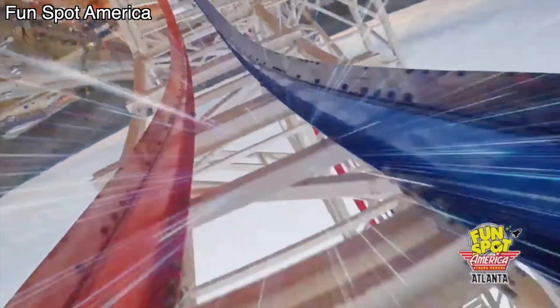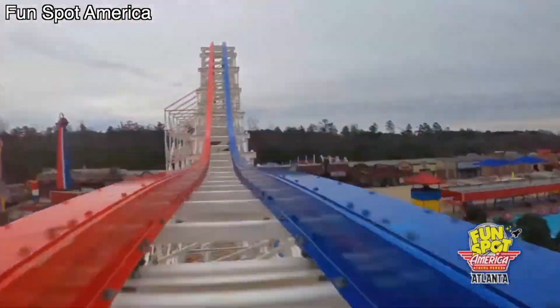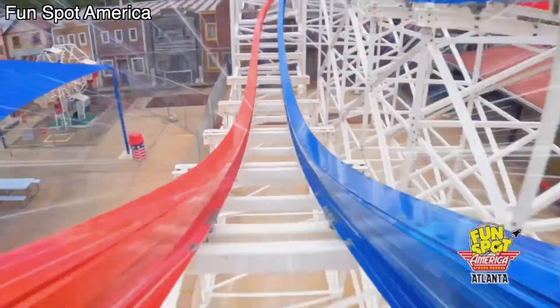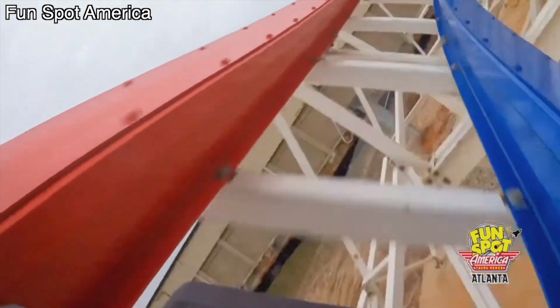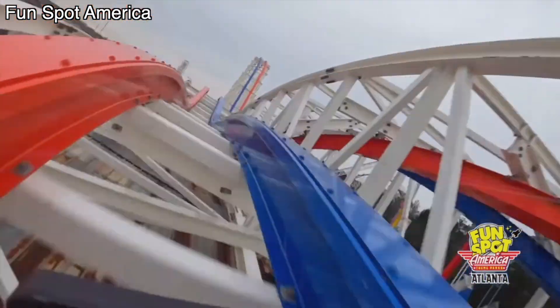Next up is an outer-banked airtime hill in the style of the one on Steel Vengeance, followed by a double-up. Then you head into a super-fast barrel roll and another outer-banked turn labeled as fakie airtime. Then you head into a low-to-the-ground turn pulling 3.75Gs before heading into another barrel roll, this time short and snappy. And then the finale: a little pop of airtime into the world-famous chili dip, and then the quad down.